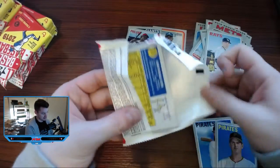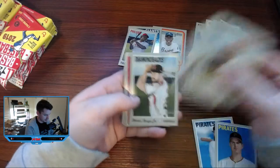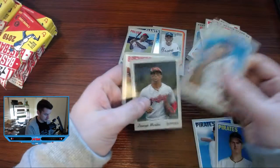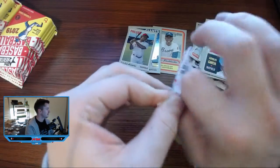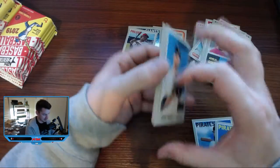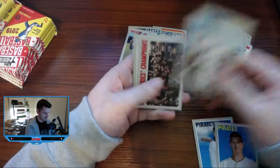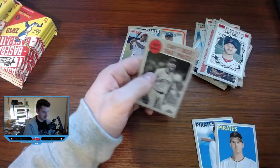No autos, nothing big like that, but already these blasters are treating us pretty well. Jose Ramirez in the New Age Performers — a nice insert. Cardinals Rookie Stars and some base. I need to look up what the different colors on the team name represent, because I know it means something. World Series Champions — pretty cool card, can't beat that.